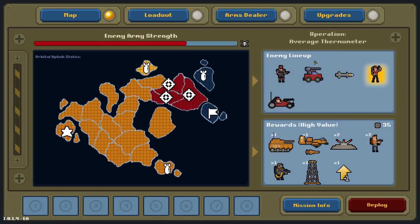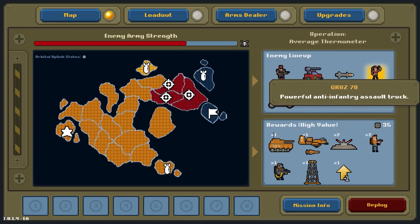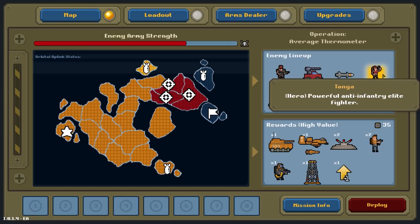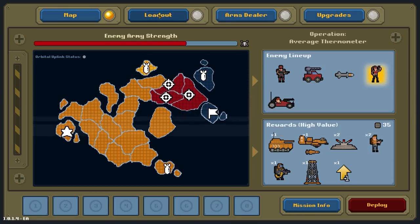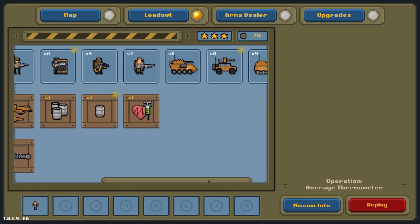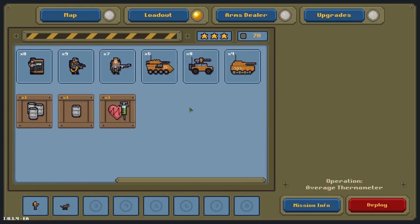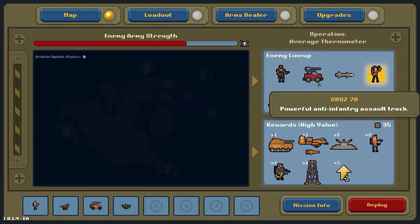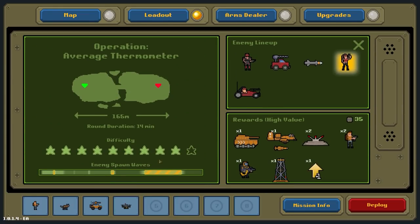Enemy lineup for the next mission — this is average thermometer. It's a shotgunner, Gruz 78 — those things were really OP, they would decimate everything — a rocket Tanya, which is really powerful, and a buggy. Once again I'm going to go with mercenaries; I still find them really useful. I'll also pick up a set of dogs. I think I'm going to go with drone. Difficulty nine, but we can go very early — go big early — and hopefully attack and get the win before things get bad.